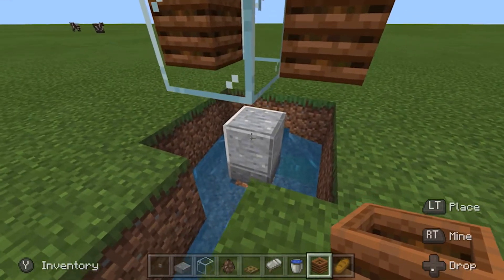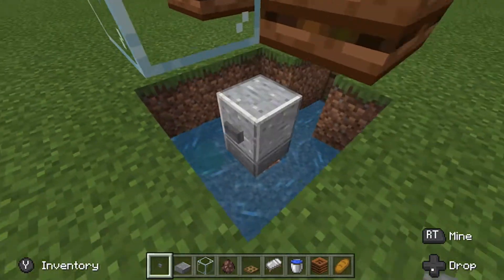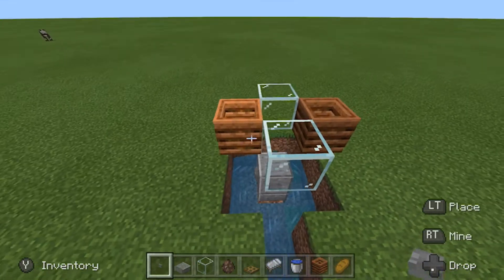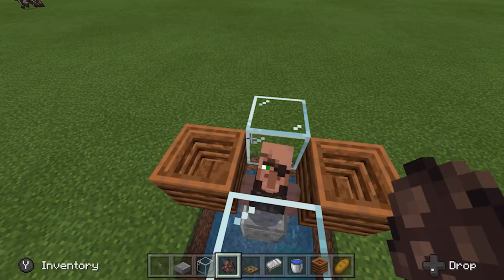Next, grab four buttons and place one on each side of this top block — so one, two, three, four. We put them there just so the baby villagers think there's a block there. They run away and fall down into the water, which will then push them down into the channel that we've created.